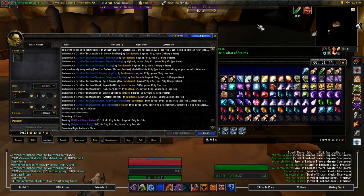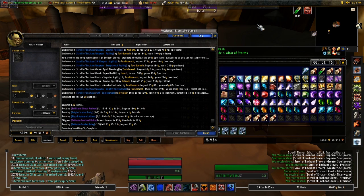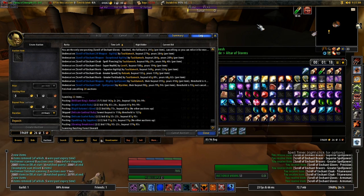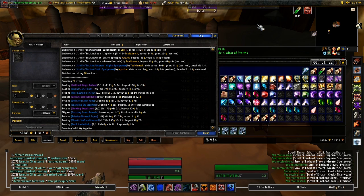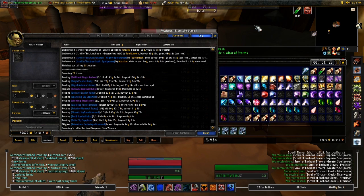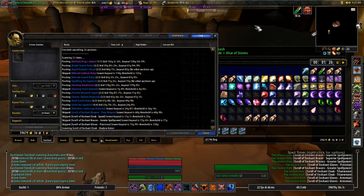And I can post my current stock that I have in my bags to free up some bag space, because it's pretty hard to manage everything when you have both jewelcrafting and enchanting and so many recipes.